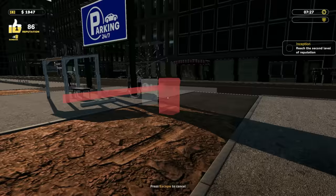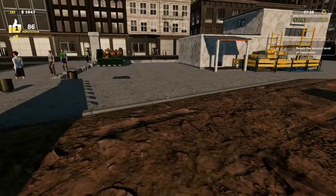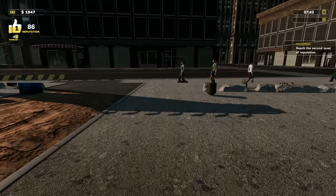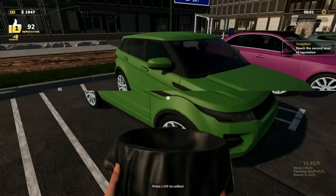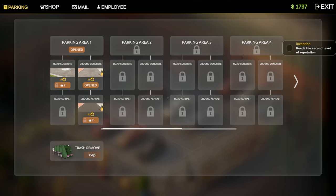It goes right here so they can't leave. Open, close, open, close — I love it! Our reputation is at 86. Garbage is... oh, I know what the garbage is — everybody who gets out of their car drops a piece. Almost everybody. Oh, maybe our dumpster is full. Let's get the dumpster emptied — trash remove costs 150.